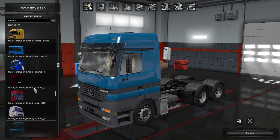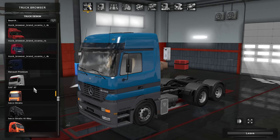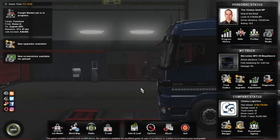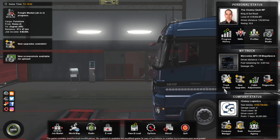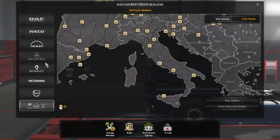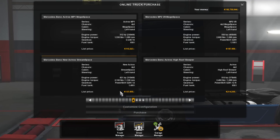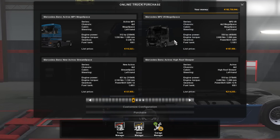Let's take another look — maybe it's hiding in there somewhere. No, I don't think so. The MP2 is not visible from the truck browser. That's really unfortunate. But fine — let's go to the truck dealer. Go to any Mercedes dealer and you should be able to get it. MP2 — that's the one.